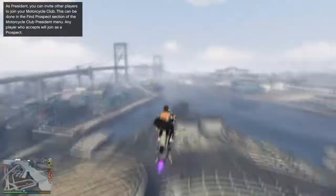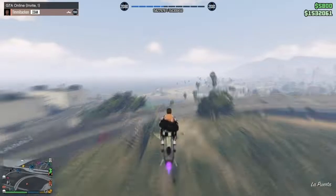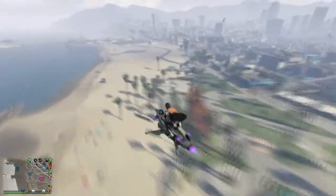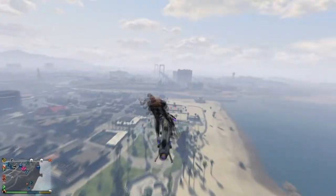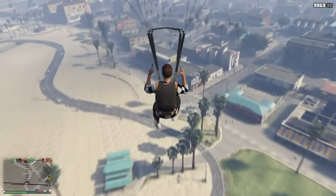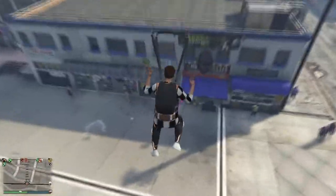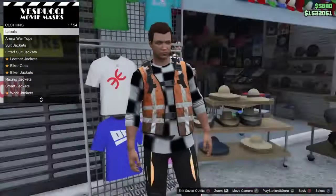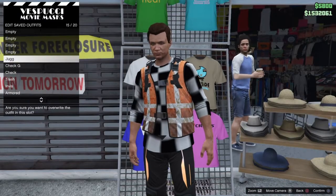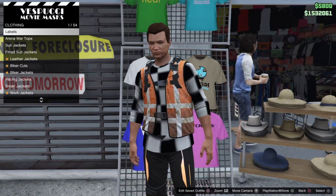Drive or fly to the beach. Fly up high with the Oppressor Mark 2 or helicopter, then fall down with your parachute and land exactly where the mask store is. Spam X when you are near the mask store.